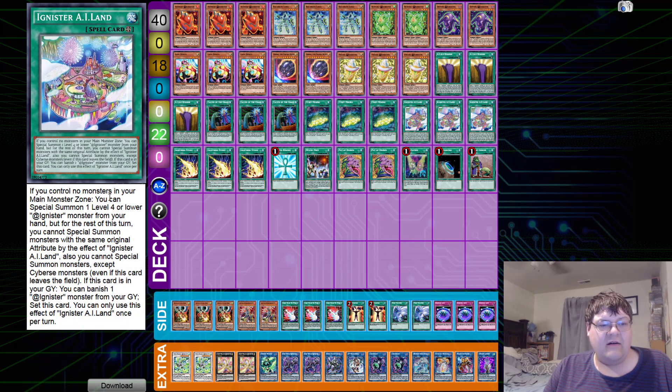We have three copies of Ignister Island. If you control no monsters in your main monster zone, you can special summon one level four or lower Ignister from your hand, but for the rest of this turn you cannot special summon monsters with the same attribute by this effect, and you cannot special summon monsters except Cybers. Even if this card leaves the field, if this card is in the graveyard, you can banish one Ignister monster from your graveyard to set this card. This card will almost always be recovering itself — about 95% of the time — and it extends your first play. Consistency has always been the biggest issue for this deck, and Andres found a way to bridge that gap quite well.